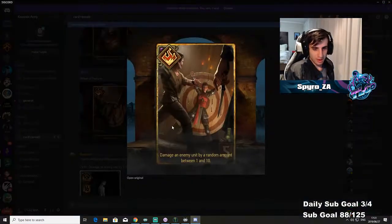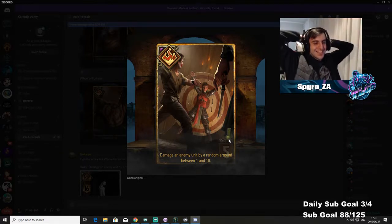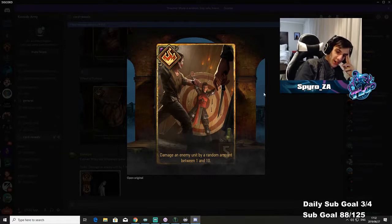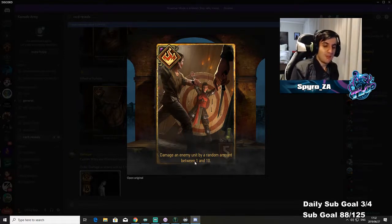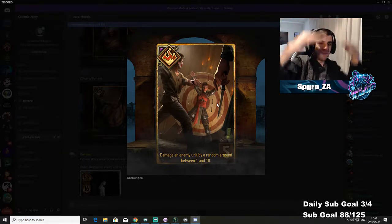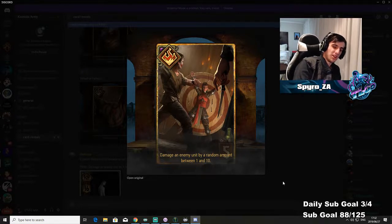Wheel of Fortune: damage an enemy unit by a random amount between one and ten, five provisions. It's actually playing less than five on average, because if you always target a ten-point card it averages five, but there won't always be a ten-point card. You'll overshoot on smaller cards, which brings the average down to more like three and a half or four points.